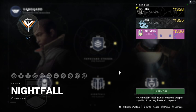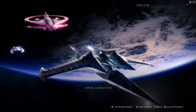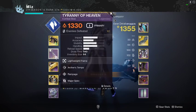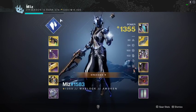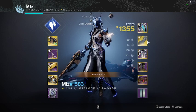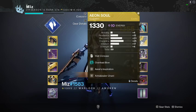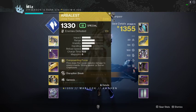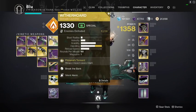Our champion mods are overload and barrier. For this reason I am running a bow; my teammates have Arbalest and a bow of their choice. They also have Aeons and are running Stasis Warlock. Stasis Warlock is super good for controlling ads, and Aeons generate heavy ammo every time they finish a champion or high-level enemy. Bows for overload, Arbalest for any barrier shield in the game.